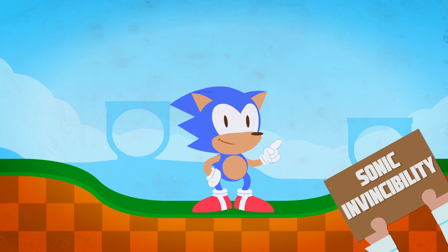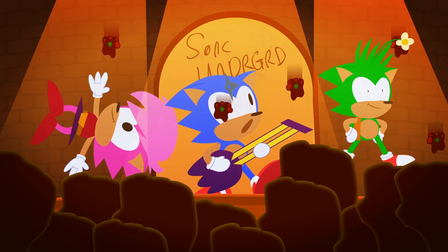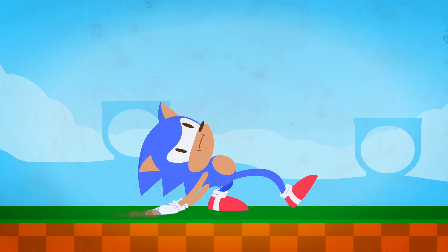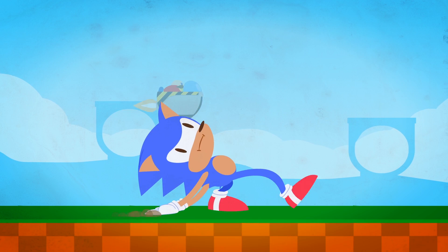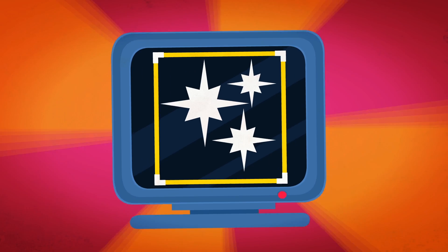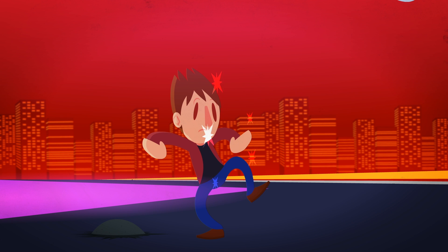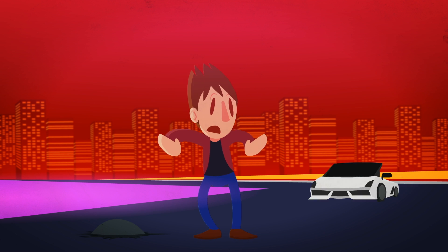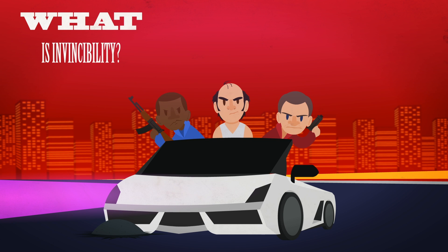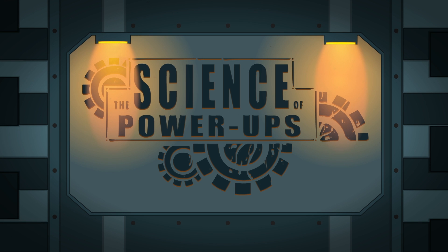Everyone loves Sonic the Hedgehog. Even those who hate Sonic the Hedgehog, love Sonic the Hedgehog. But even the universally adored Mr. T-Hawk needs protection from perils, such as spike pits, lava pits, and poor decision pits. This is where the invincibility monitor comes in. It makes anyone who uses it invulnerable to any kind of attack, but only for a short time. So, what is invincibility? How does it work? And dude, where's my car? Let's find out in the Science of Power-Ups.